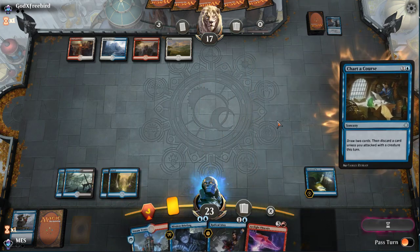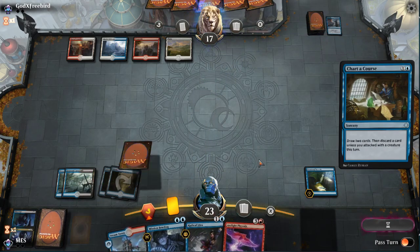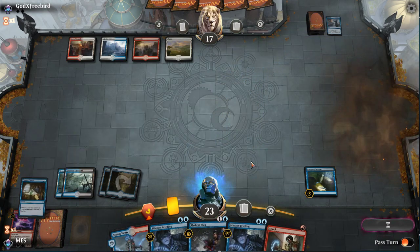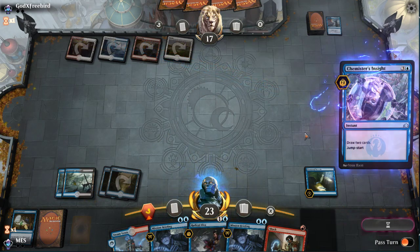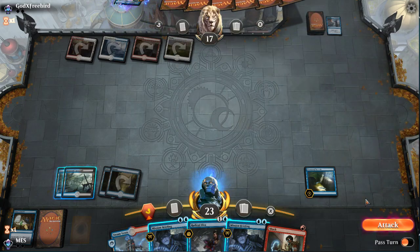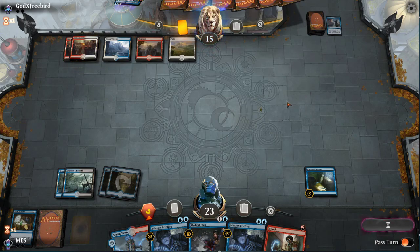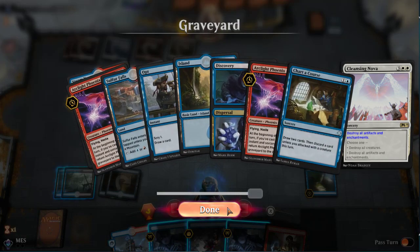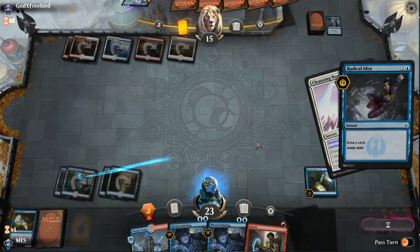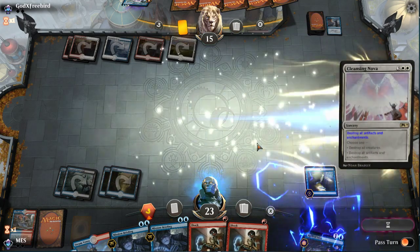Against this deck, when you pressure their life total they can't use the Doom Whisperer as aggressively. A lot of opponents give up when they're technically dead no matter what. I think that's a matchup we win every time just because of Beacon Bolt and Selective Snare. This card — I've lost every time I've played against it. I've played two games on this platform and lost both on turn six to it.